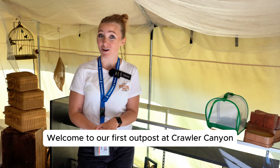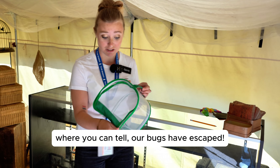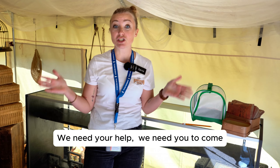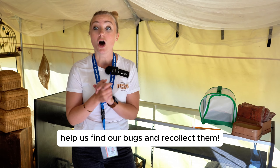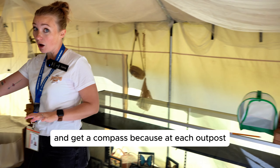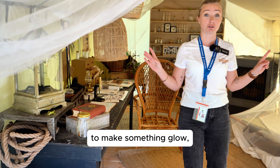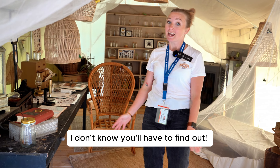Welcome to our first outpost at Crawler Canyon, where you can tell our bugs have escaped. It looks like they worked together and undid the zipper. We need your help to come find our bugs and recollect them. When you come, make sure that you stop at the front and get a compass, because at each outpost there's going to be a magical little spot where you can use your compass to make something glow, fly, or activate. You'll have to find out!